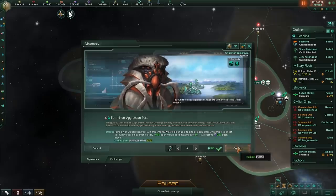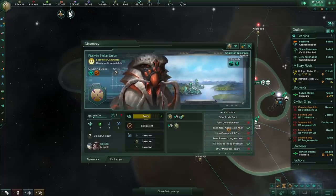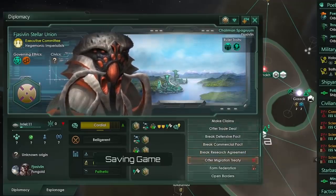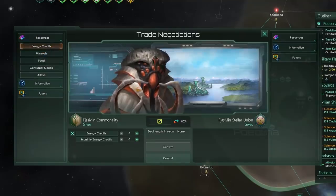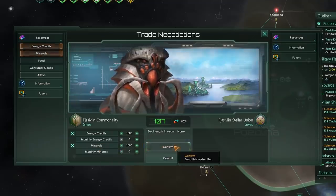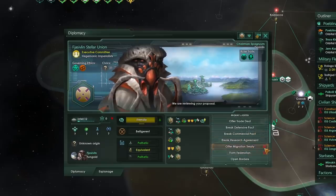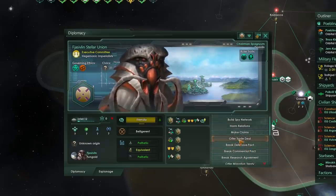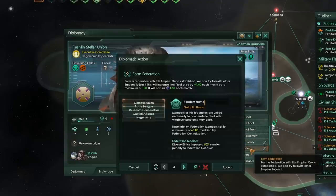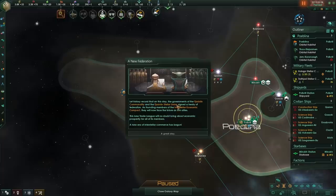As soon as we've released the vassal, we are going to send them offers for every single pact we can think of — they should accept almost all of them. We are going to try and form a federation. Now they're at minus 48, but we can give them a whole host of resources like minerals and energy credits. That 107 bonus is going to be added to our relations once they accept the deal, improving our ability to ask for form federation — now it's only at minus eight. So I'll grab just a couple of favors and then form a trade league, which gives me access to a specific policy.